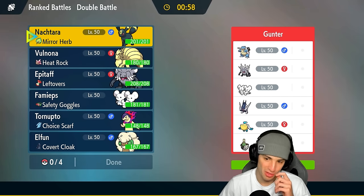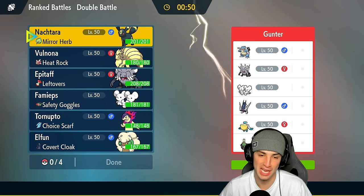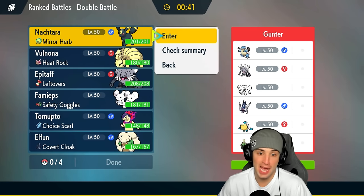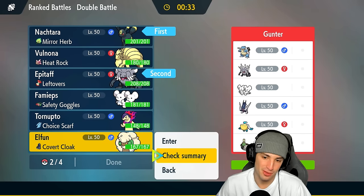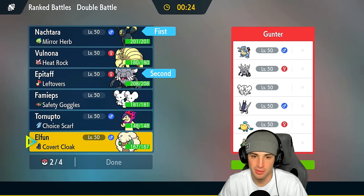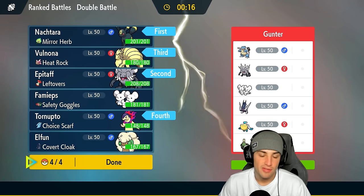Moving on to match number two sitting 1-0 — we've got a weather war. Pelipper, Araquanid, Blastoise, Annihilape, Muschief — just like us — and Sinister. So again a weather war, and Annihilape is going to be great for us. Lots of special attackers on their side, so I really like Umbreon here. I'll probably bring Ninetales and Typhlosion as the back end, but I need to see their lead first. Hoping it's Pelipper rather than Annihilape-Muschief.